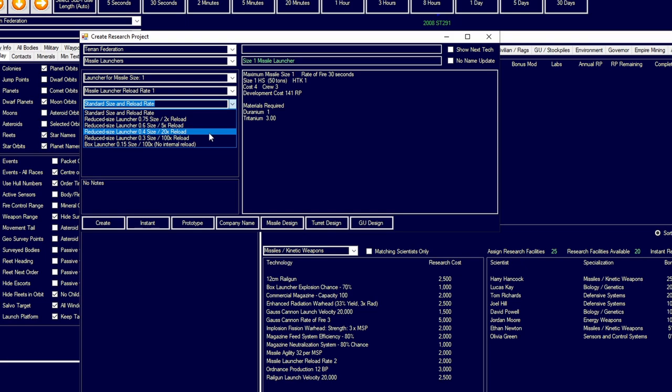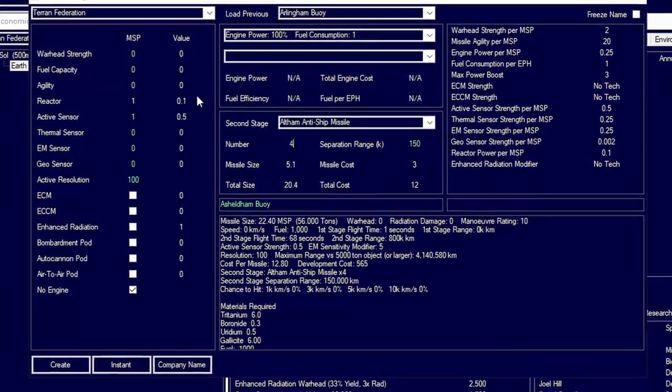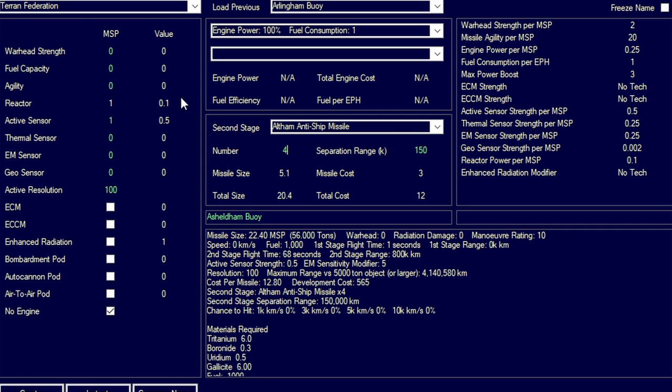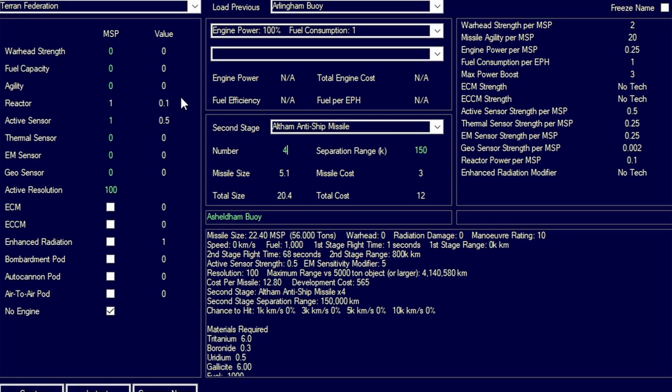I recommend box launchers or the 0.4 size — you gain 25% more size efficiency but lose five times the reload speed. So I'd honestly use one or the other depending on what you want. When you're first starting out with missile design, check out the missile optimizer made by Ice Ranger — I'll put the link in the description. It's very useful and handy. Beyond that, I recommend tinkering around — it's all a balancing act between warhead strength, fuel capacity, and agility. Consider: how effective would your missiles be against your own ships? Do you want a two-stage missile strategy, mines, or just mass swarm missiles?